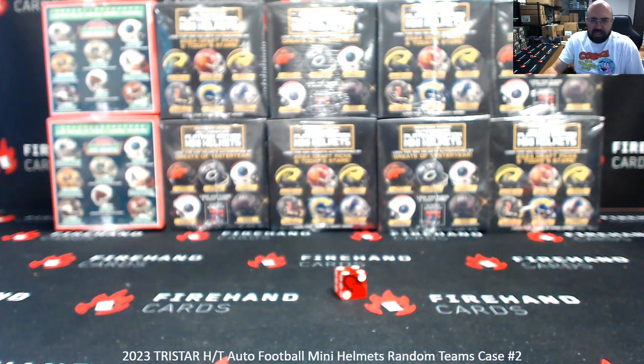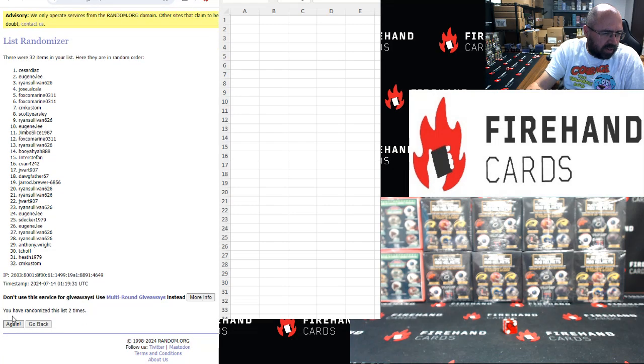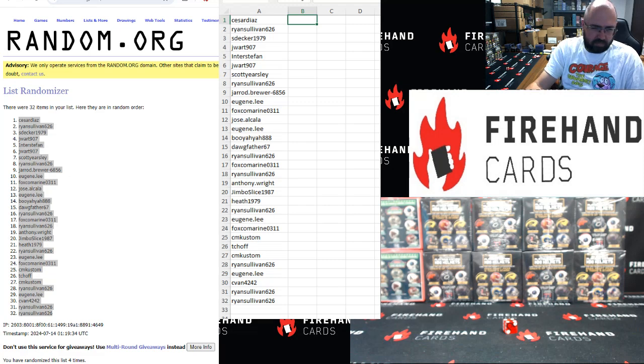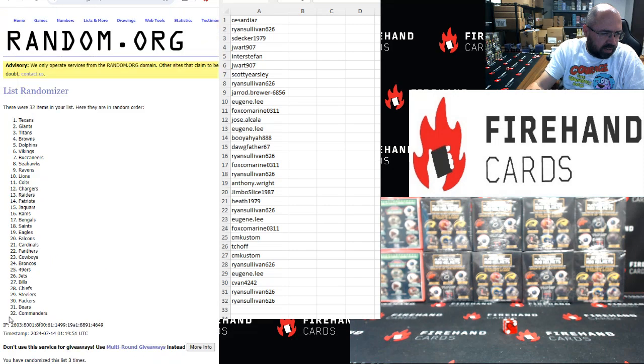I believe we're going to have an upgrade over what you guys could have gotten on a regular Hidden Treasures case. Jared Brewer bottom, Eugene Lee up top. Four clicks: one, two, three, four. Cesar Diaz top, Brad Sullivan at the bottom. 49ers top, Vikings bottom. Four clicks: one, two, three, four. Bengals top, Eagles bottom.